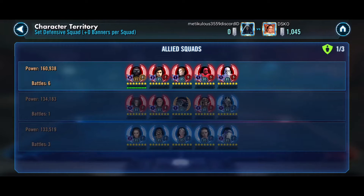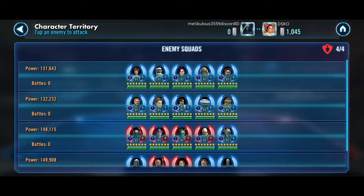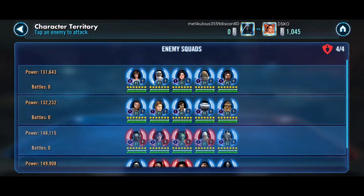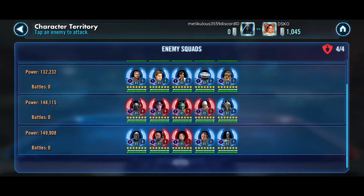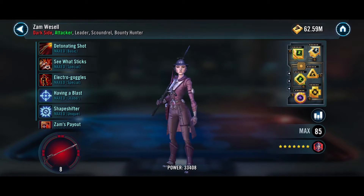Just for putting in that work and getting some defensive holds, I feel like I should throw a Zeta on her. So now looking at his wall — up north he has Mothma with a Relic 6 Kyle, a Dash, that's an Omi Zan — yep, Omi.